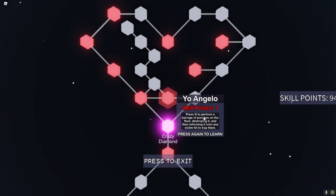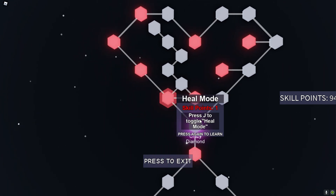We have Angelo perform a barrage of punches on the floor. Press G to perform a barrage of punches on the floor, destroying it, and then reforming it onto any victim and trapping them. Heal mode — press J to toggle heal mode.